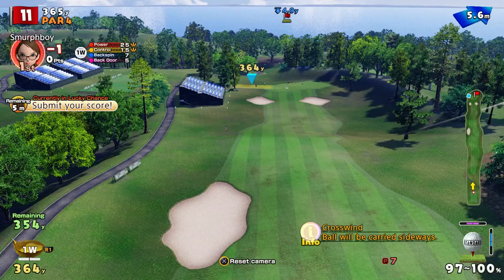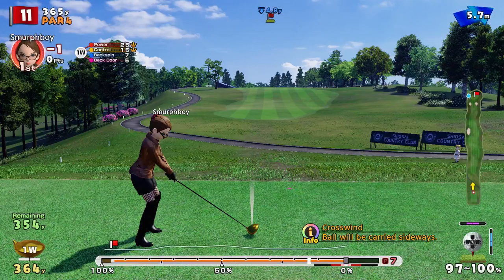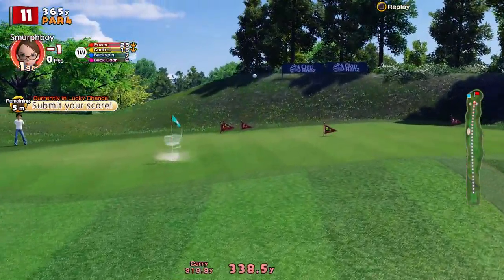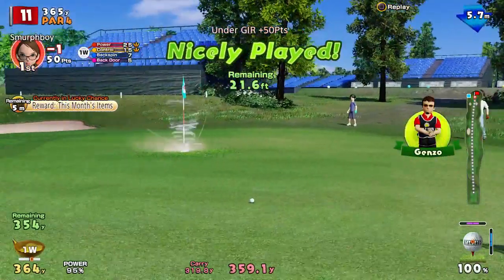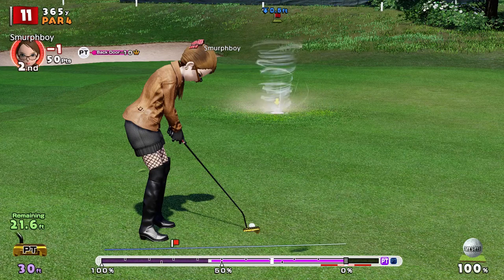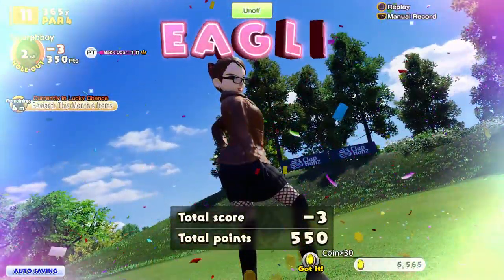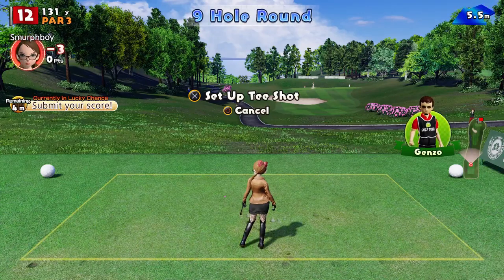Wow, how much wind have we got here? Six metres of wind. That might be just alright — it's on, at least. It's a 21-foot putt for an eagle. Tornado cups are pretty forgiving. There you go — three-under for the eagle.